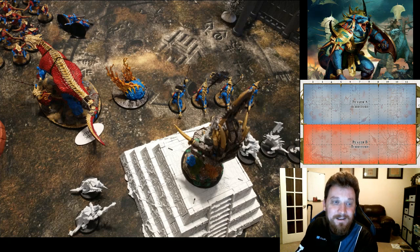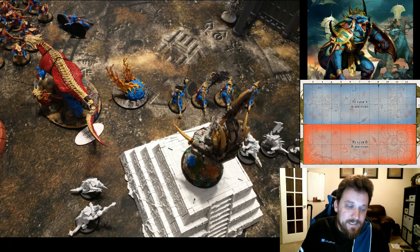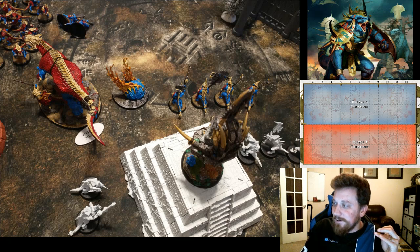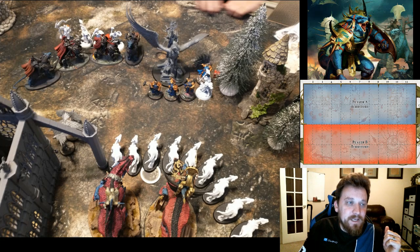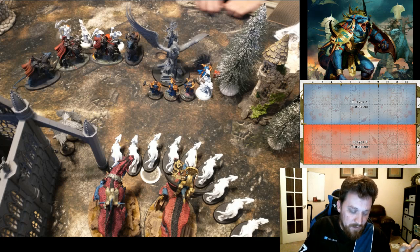That Everblaze Comet is not in a great spot — it's hitting multiple units. In total he does 14 mortal wounds with it this turn. One problem with taking three MSU units of Guard is that an AOE hits three times as bad. Since this is the bottom of turn two I know I'm going to get double-tapped by it at the top of the next turn. He then drops a unit of Concussors outside nine inches of my Knights and brings in some Sequitors.